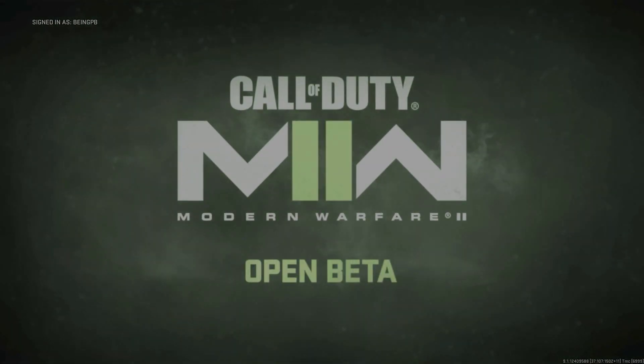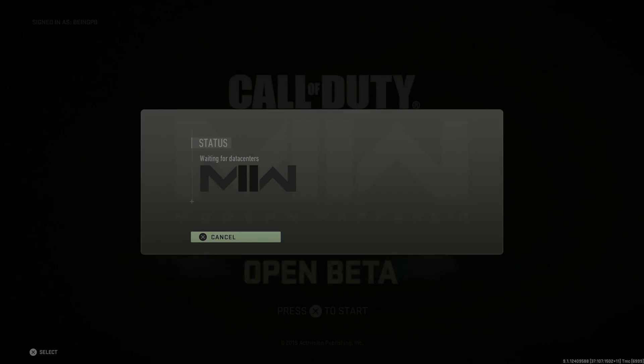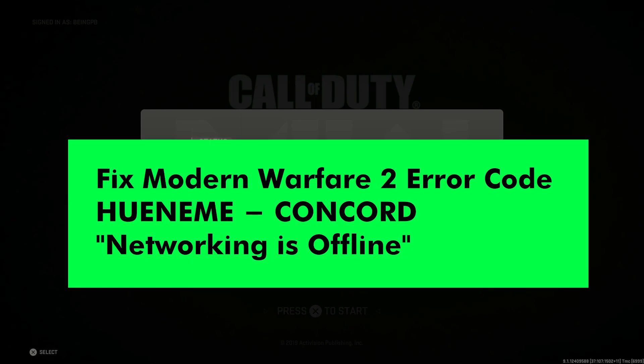In this video, we are going to address a new issue players have encountered while playing. The error codename is UNAME CONQUERD, Networking is offline, and we here at QM Games are going to give you some fixes for it.